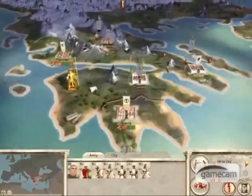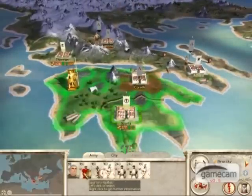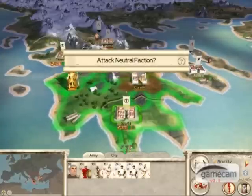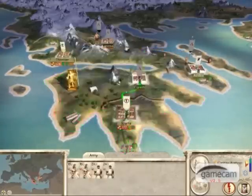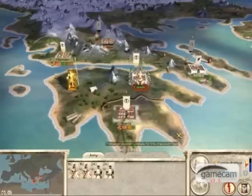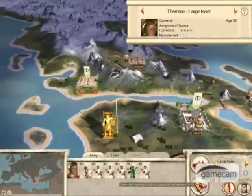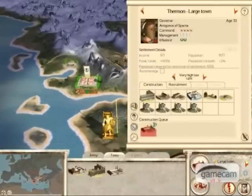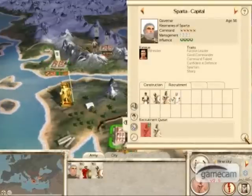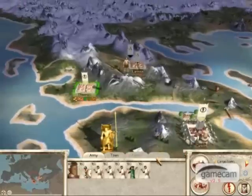Now would be a prime time to attack the Macedonian city of Corinth, while their armies are out attacking Athens — the rebel neutral city. I usually like using ladders. You can see a Macedonian army getting built up to attack Thurmon, so always remember to keep building up your armies in Sparta and Thurmon.